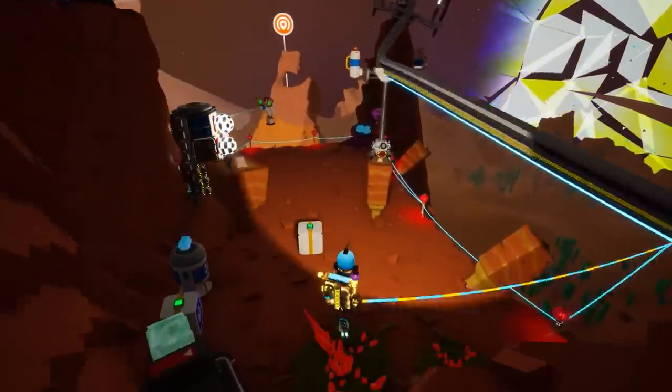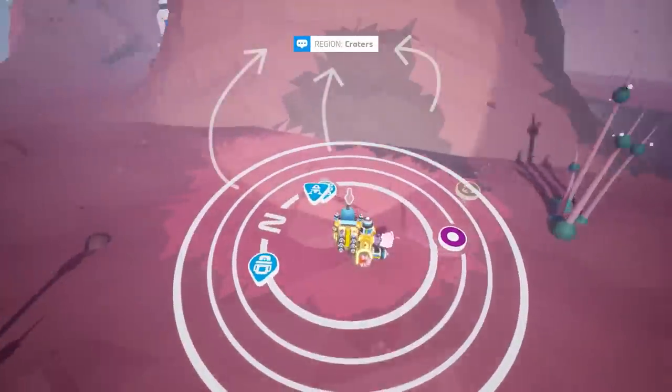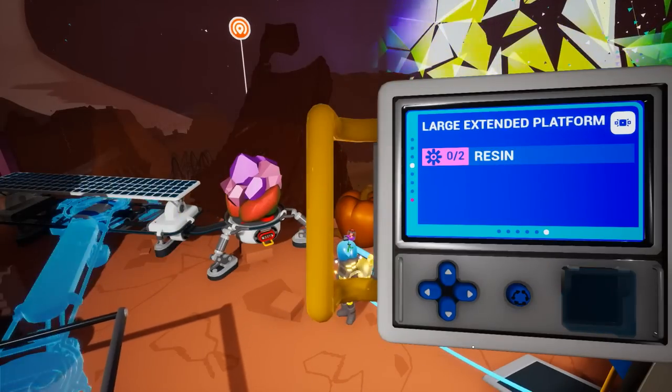The quality of life improvements breathe joy to the game, as shuttle motions are smoother, biomes are indicated, and best of all is the new interface for crafting and printing, where output items are grouped based on their functions, similar to the catalogue.